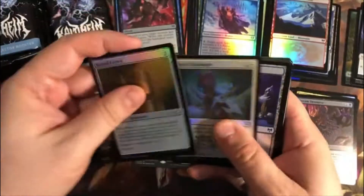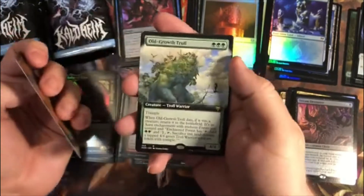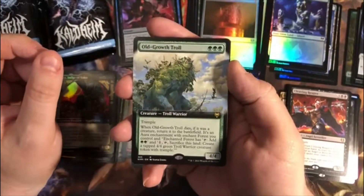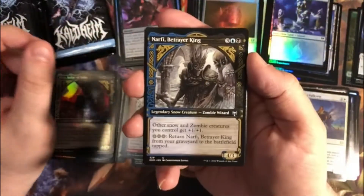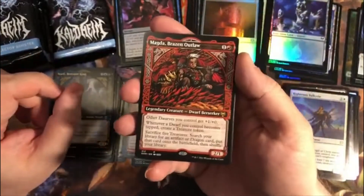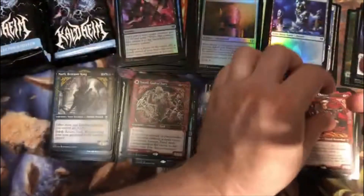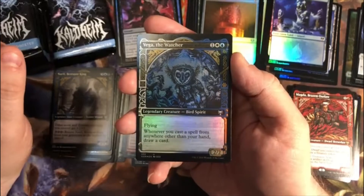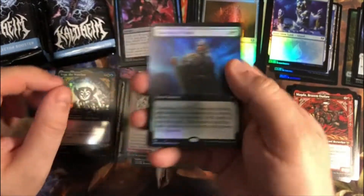So far I'm going to jinx it — avoiding the duplicate problem that seemed to be going on with the other boxes. I've heard from other people they were having the same issue. First rare in pack five is a Cleaving Reaper. Then an Extended Art Old Growth Troll. A Foil Righteous Valkyrie. Narfi, Betrayer King for the Showcase Uncommon. Magda, Brazen Outlaw for Showcase Rare — last one was a foil. Showcase Foil Uncommon Vega the Watcher. And finishing the pack, a Foil Showcase Blessing of Frost. I jinxed it and immediately we get a duplicate.